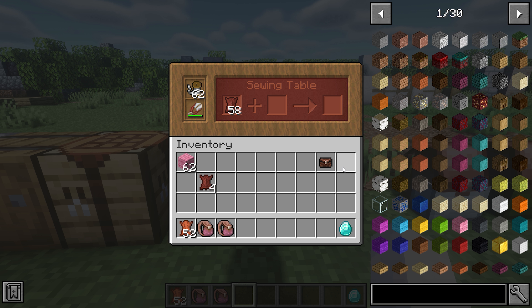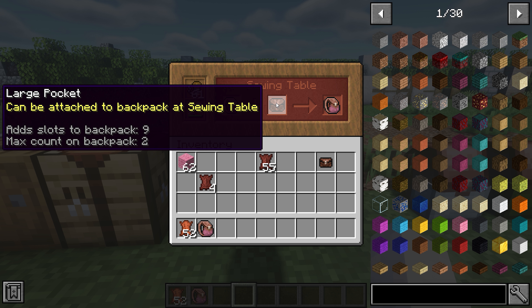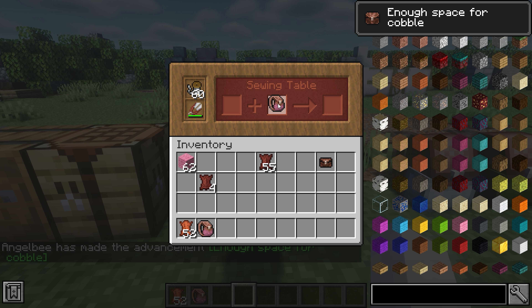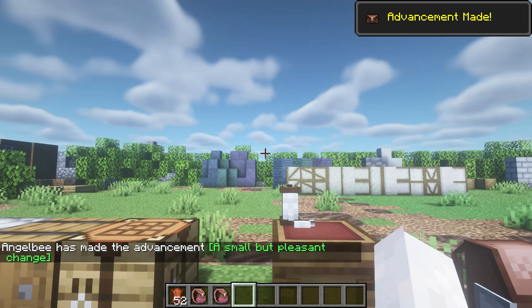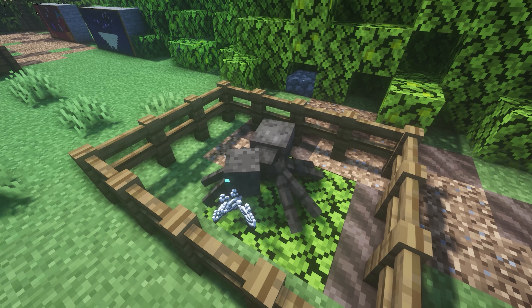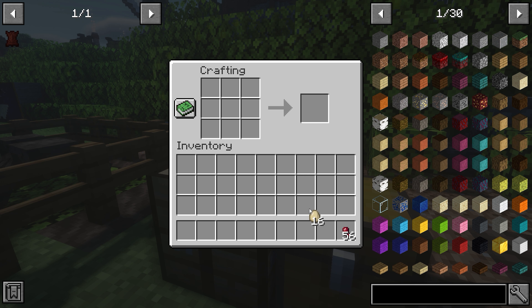To upgrade it, you add tanned leather and iron, diamond, or gold and you'll get little pockets. You add those to your backpack and it will add more slots. If you hover over the backpack it will tell you how many slots it adds and how many slots your backpack has. You can also place it on your back.